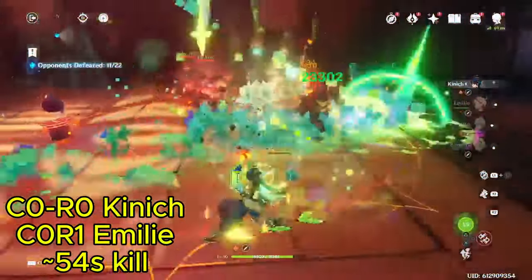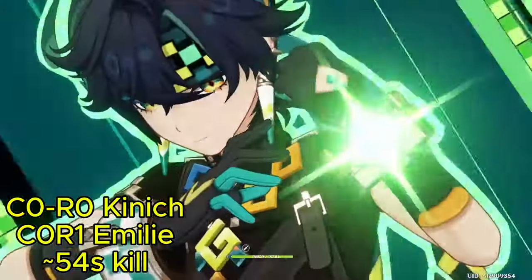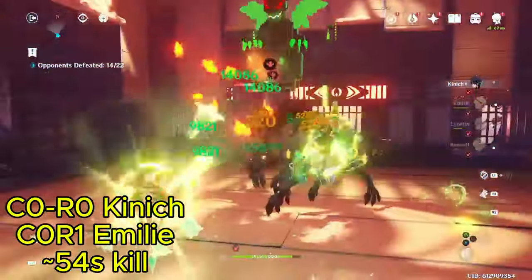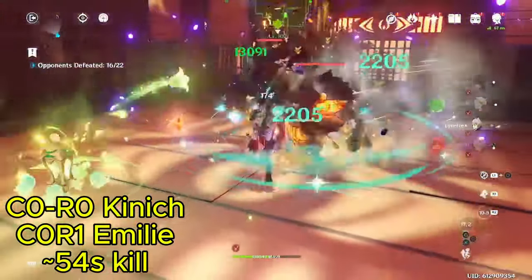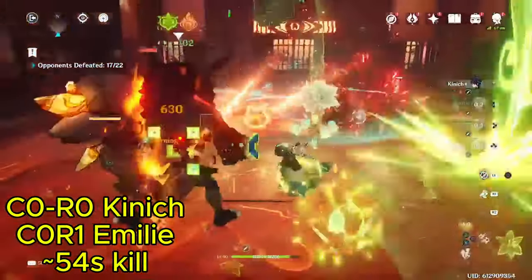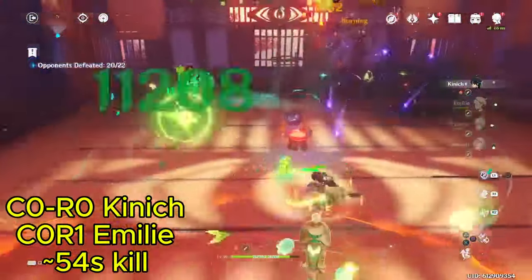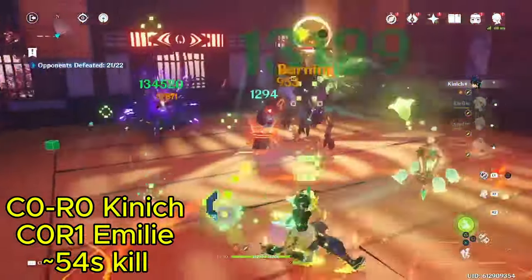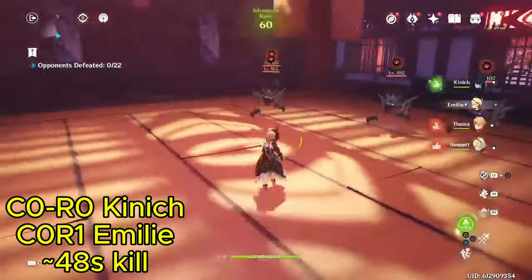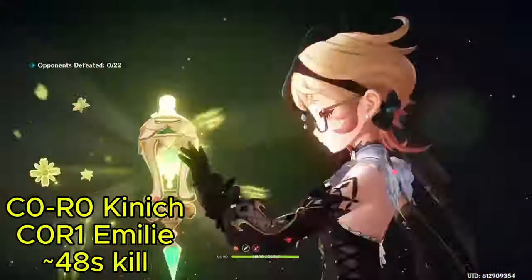Circling back to the question of Emily vs Farina — as you should see in the footage playing — even with Farina at C4 and Emily at C0R1, the Emily team variants are clearing at an equivalent time as Farina. So I think it's reasonable to conclude that if they were at equal investment, such as C1 Farina vs C0R1 Emily, or C2 Farina vs C1R1 Emily, or even C0 vs C0, the Emily teams would be a lot faster than Farina. So if you're already dedicated to this character and want to optimize performance, you definitely want to get your hands on Emily if you haven't already.